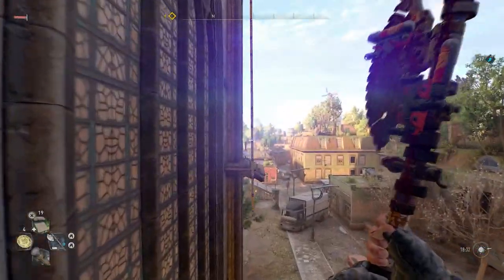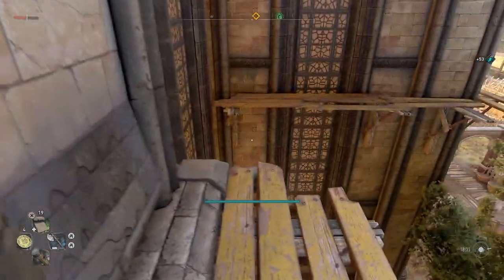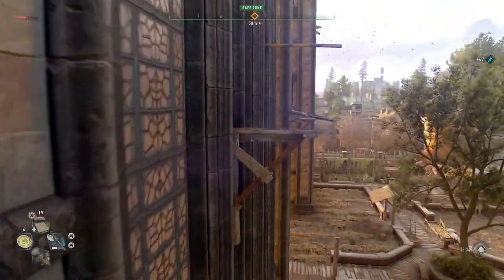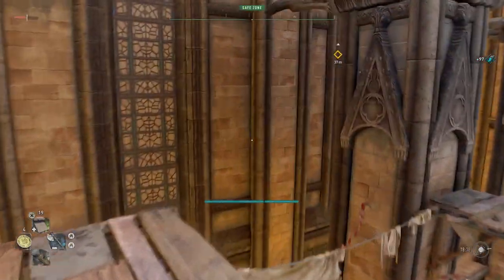Hello everyone, Johnny Hurricane here from GamersHeroes.com. Today we're going to be going over how to get to the top of the tower in the bazaar for the side quest with Damian in Dying Light 2. Hit that like, subscribe, leave a comment, and let's get started.